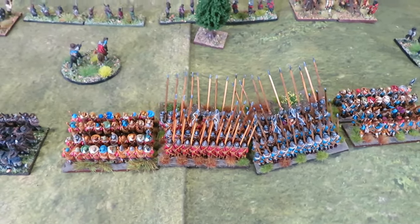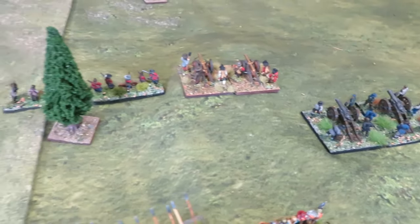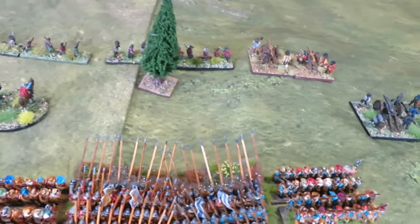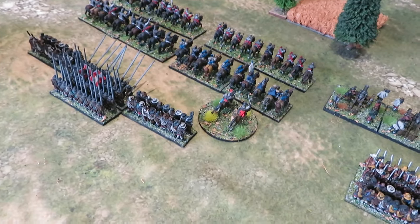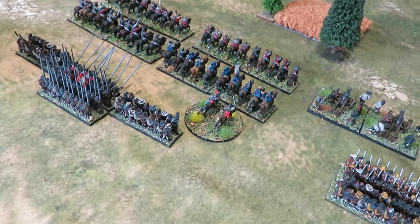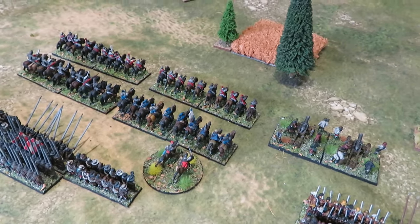Tilly's command has two units of commanded shot in front, two medium batteries and two heavy batteries - some serious firepower. Out on the left flank for the Imperialists is Count Pappenheim, command rating eight. He has a unit of pike and shot and four regiments of Cuirassiers - the Imperial army's finest - lined up.